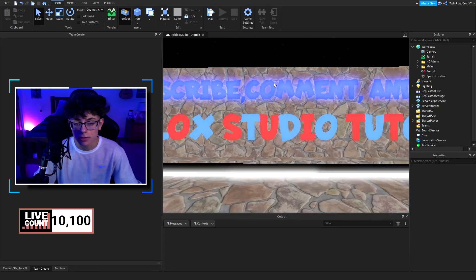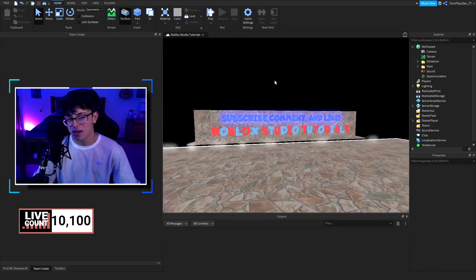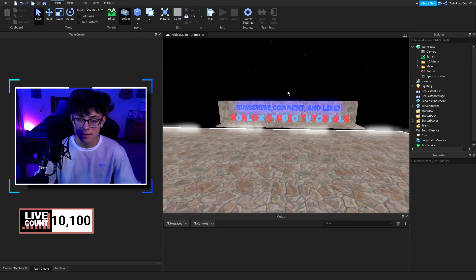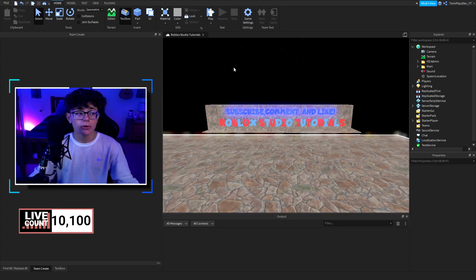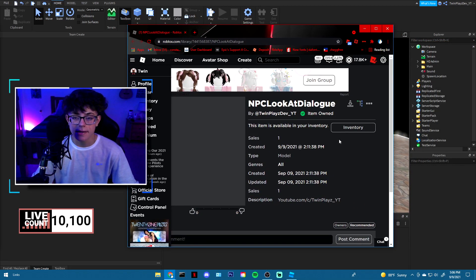We are actually going to be doing the NPC look at dialogue. You may be a little confused by the title, but how it works is it's going to be an NPC — just a player in the game — and once you walk up to it, it's going to pop up a dialogue for you. You're going to go in the description and look for models, find the NPC look at dialogue, grab it, claim it, and it should say item owned.